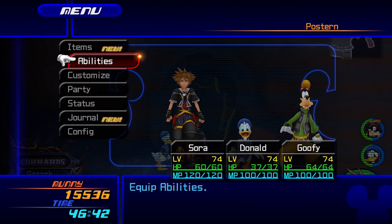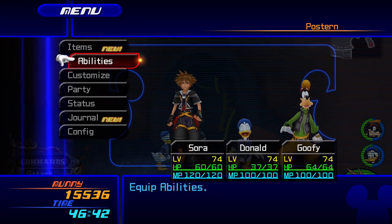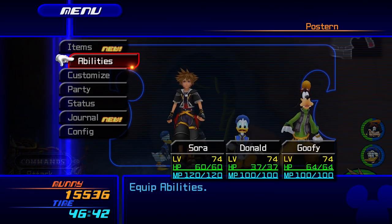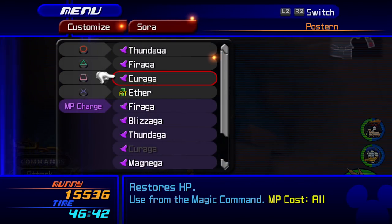Right now you can see my health, my party, my stuff. I'm level 74. Donald and Goofy are also level 74. Abilities customized — right now I am rocking Thundaga, Fireaga, and Kiraga.